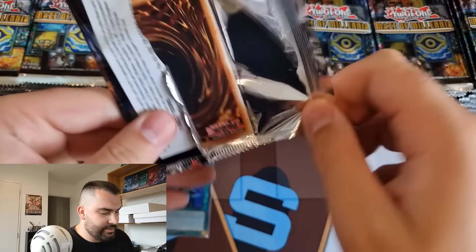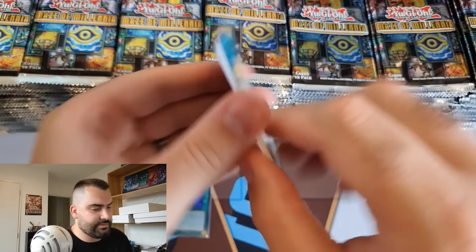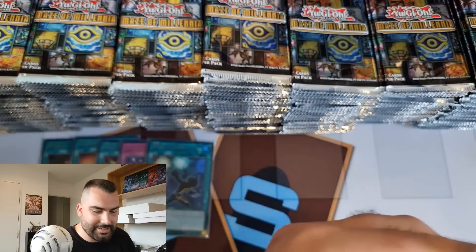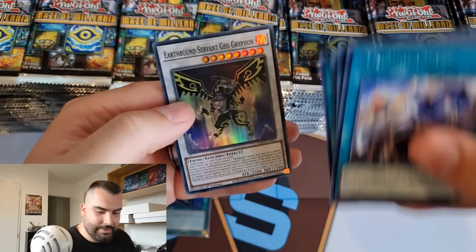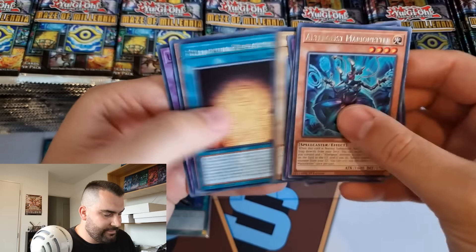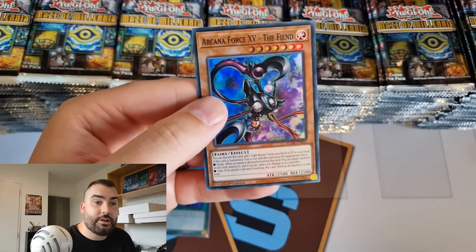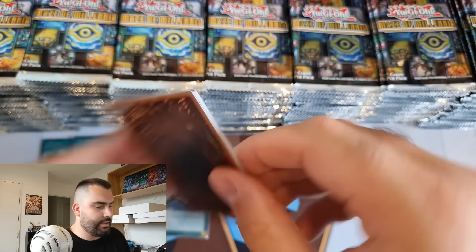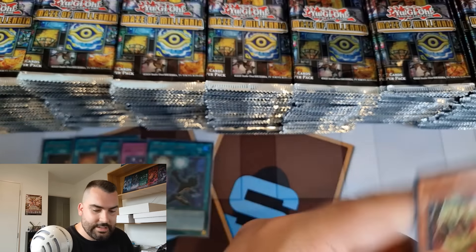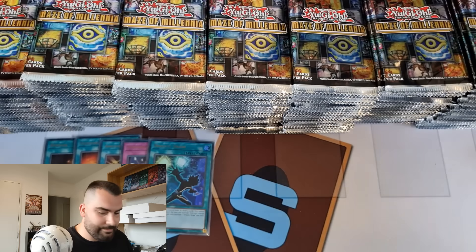I could just skip right to the back card - we'll go through a few just to see the rares and the reprints. There's another Earthbound Immortal. I don't think there's anything too amazing in the rares this time around - it's not like Wild Survivors where you basically had an entire dinosaur deck reprinted as rares, but there are still some decent rare reprints. We got the Geo Griffon again. I'm keen to hear what you guys are looking forward to out of the set in the comments.